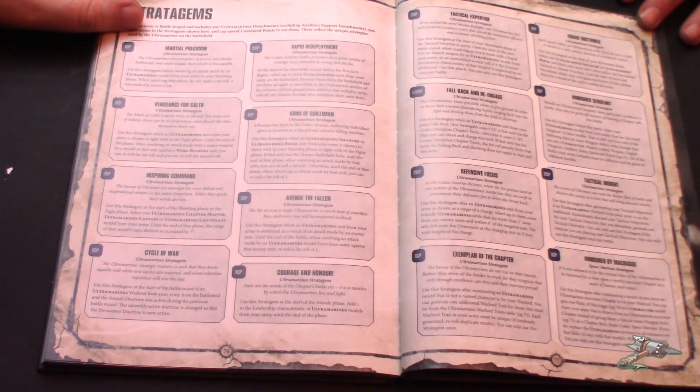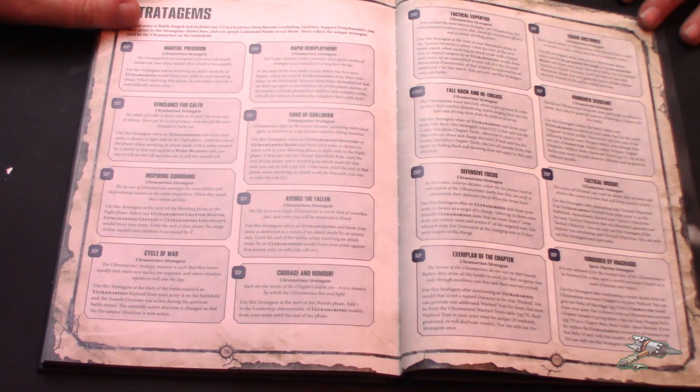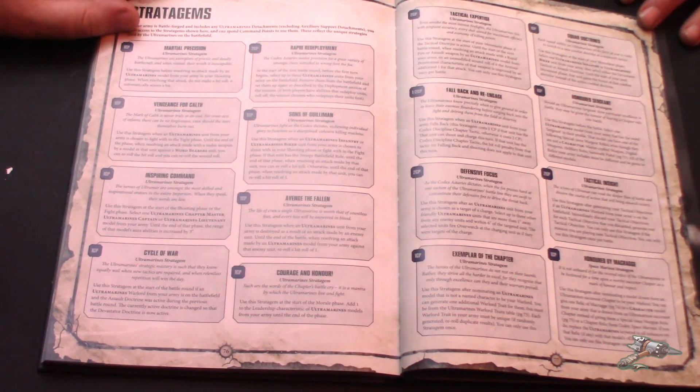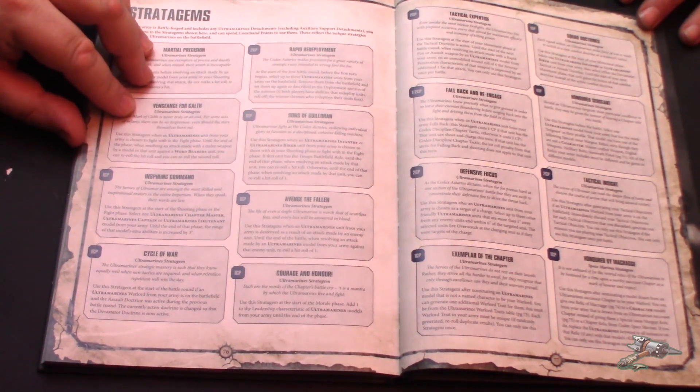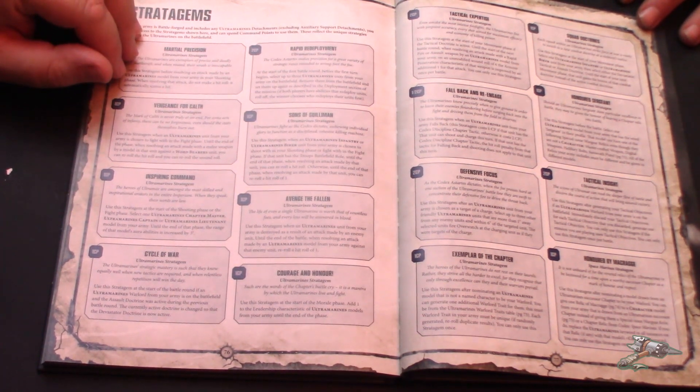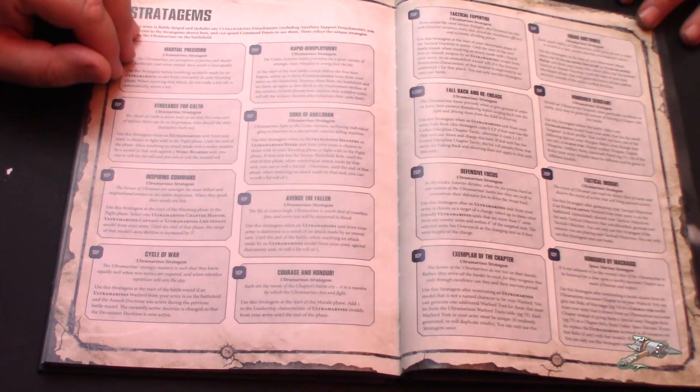Cycle of War — one CP. Use a stratagem at the start of the battle round. If an Ultramarines Warlord from your army is on the battlefield and the Assault Doctrine is active, go back to Devastator Doctrine. You can start it over, which is really nice, especially for those six-round games.